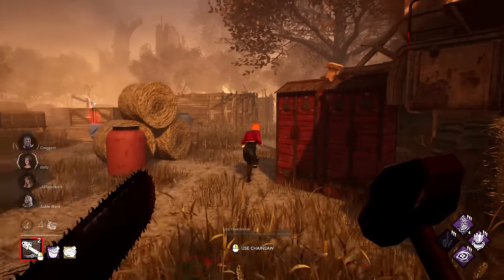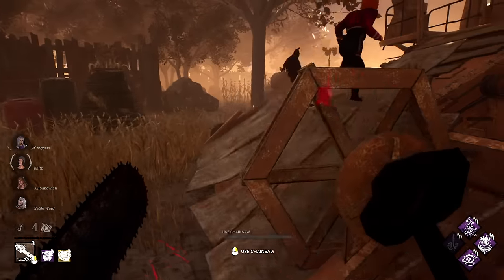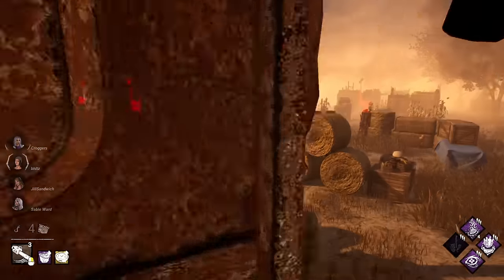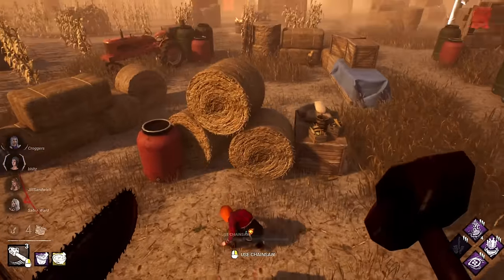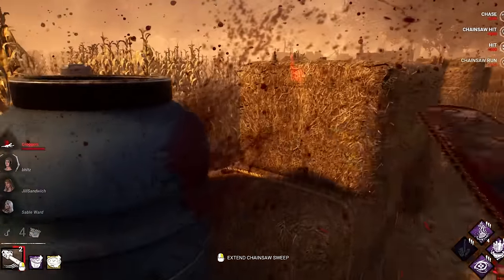The harvester tech — this can be for killers and survivors. For killers it's a bit more known: on any cold wind map, you as the killer can jump onto the hay bale on any harvester loop by M1-ing, which counters survivors vaulting onto it via the inside window, allowing you to get an easy hit.